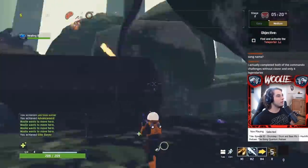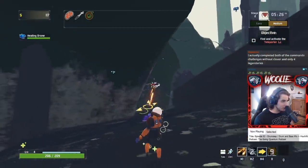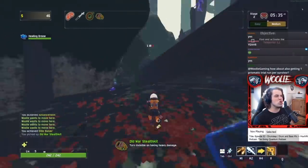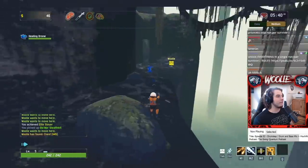There are also stage restrictions for which stage a specific drone can spawn on. There are three main categories that a drone can fall under: damage, healing, and utility. These types are exclusive, meaning that there is not any overlap between the types of drones — they will each fall into one specific category.